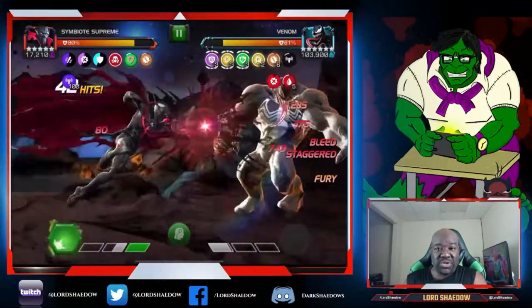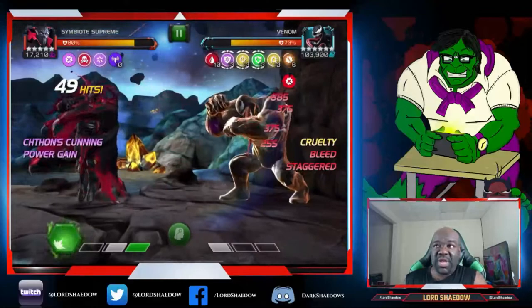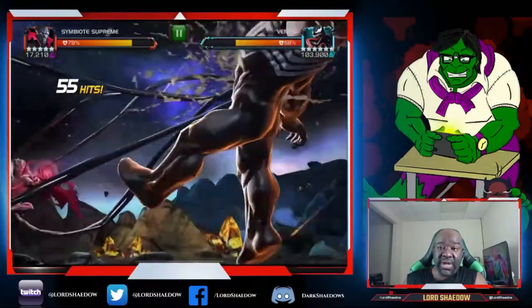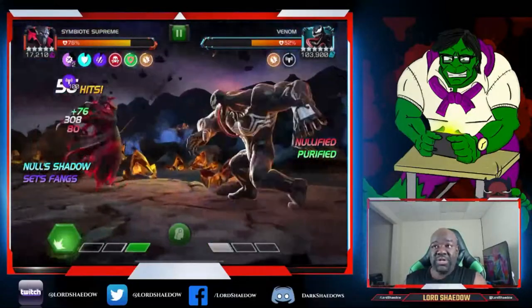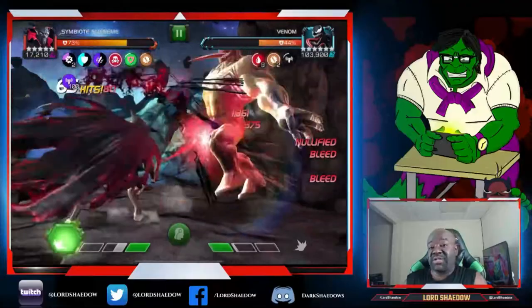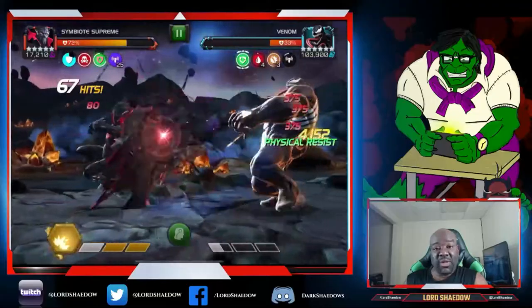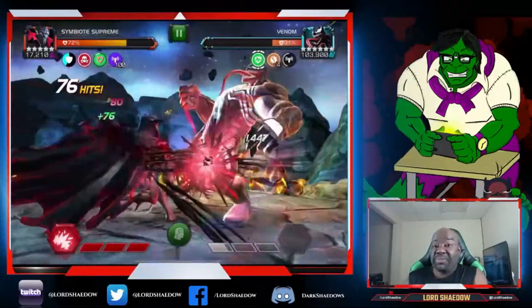I timed it a little badly because he had a special 2 queued, but notice I didn't take a lot of damage blocking it — because one of Symbiote Supreme's phases gives him a crazy good armor up. He doesn't take much damage at all and can actually tank a special 3 from Venom quite easily. So: fire the special 3, get all phases active, and go to town. Venom fired his special off right away, which is what we wanted.